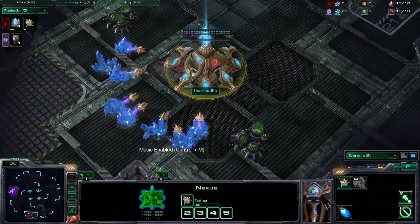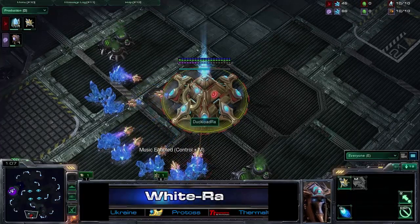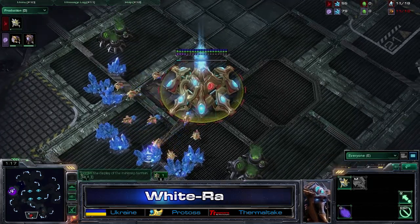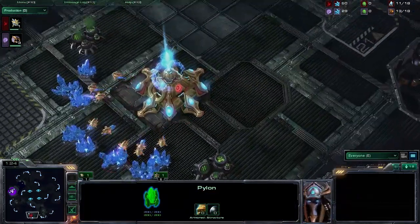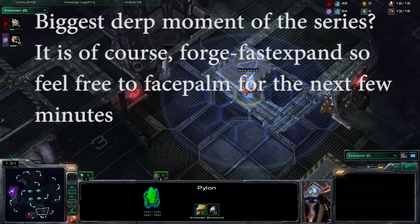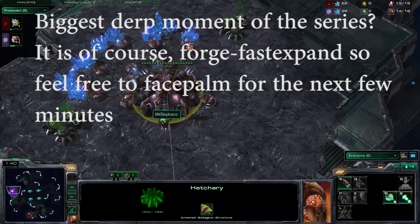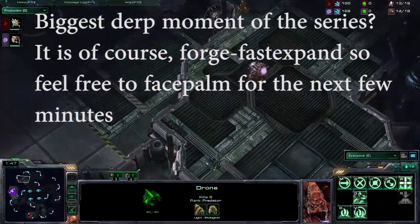And of course, the one and only in the red trunks — White Ra. He is spawning to the south of the Terminus Re. White Ra opening up with a very early scout right here. And look at the position of that pylon — that looks to me like a very, very likely proxy two gateway zealot attack on Stefano. And White Ra is able to scout initially. Very, very nice indeed. Let's see how good this is and whether or not Stefano will be able to deal with it.